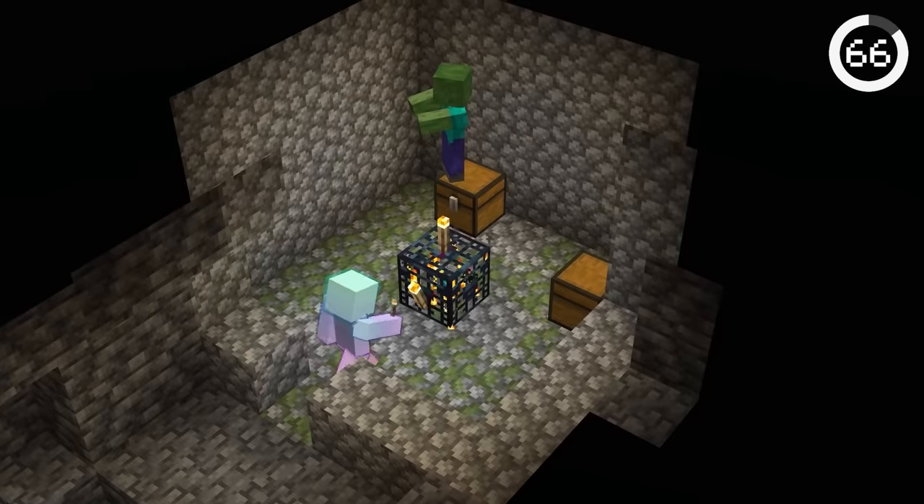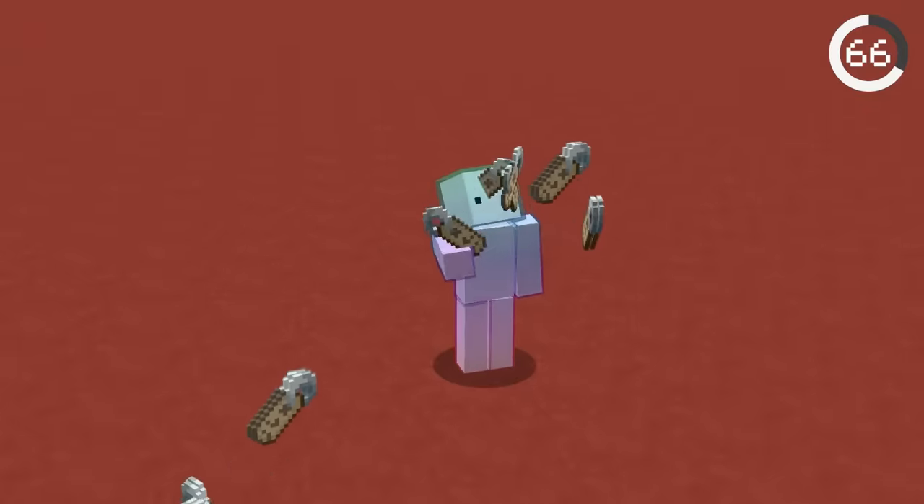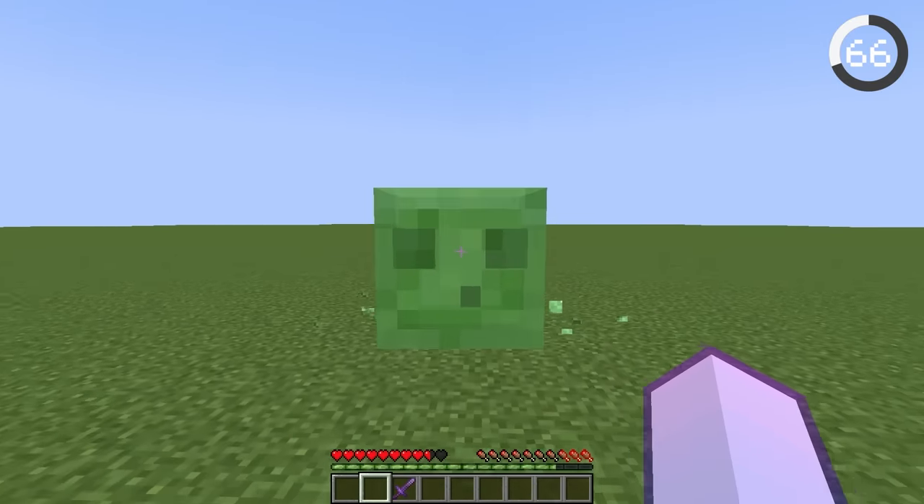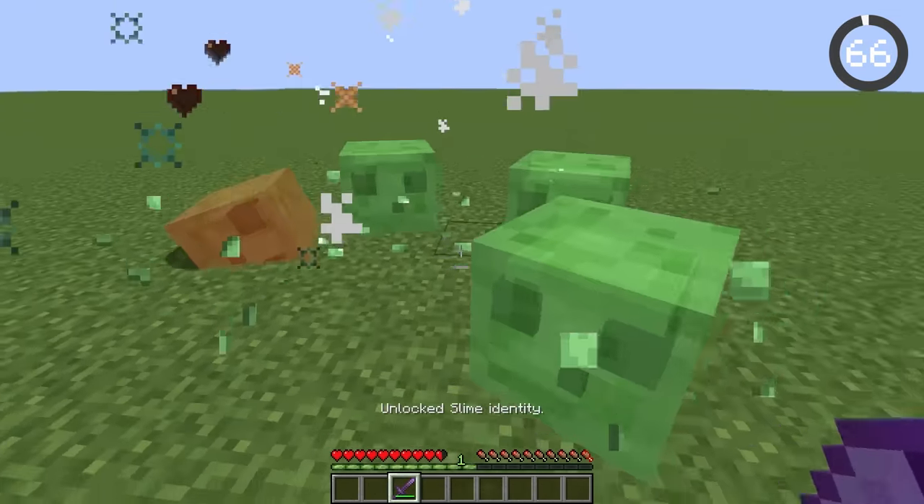The only way to get name tags is from loot chests, but there's a way to duplicate them. If you name a big slime with a name tag and then kill it, each one of the baby slimes will have the same name as the parent slime.